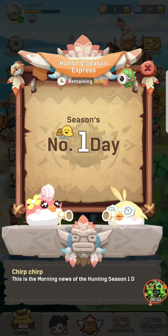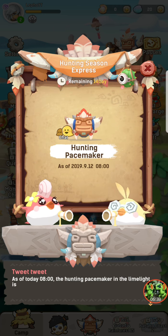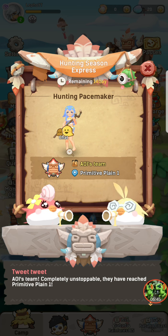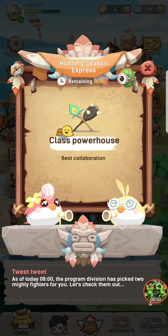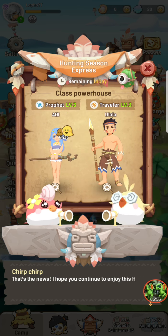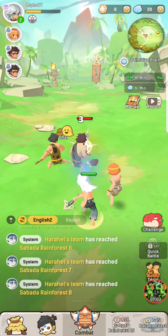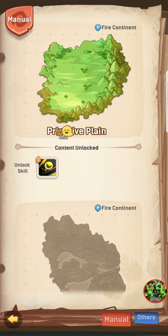When you install the new hunting season — this is the morning news of hunting season one day. Let's check out what contestants are doing. As of today eight o'clock, hunting peacemaker in the light timeline is AOI's team. They've already reached primitive plane one. Many fighters at level three — wow, level three is the most powerful thing. I'm level two already because the game literally just started. Hey, manual!